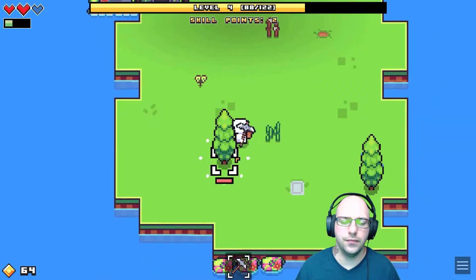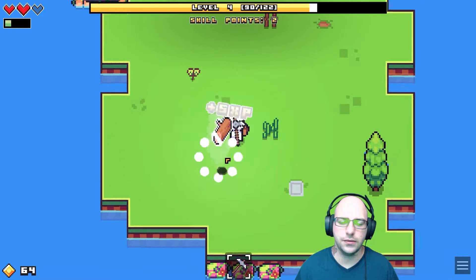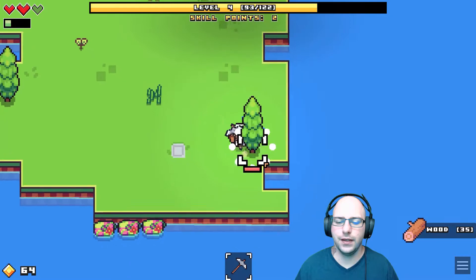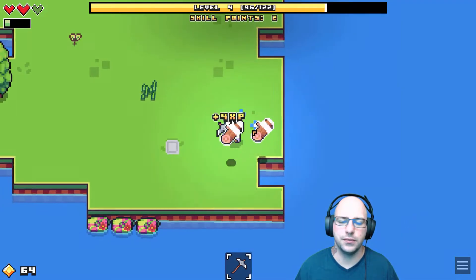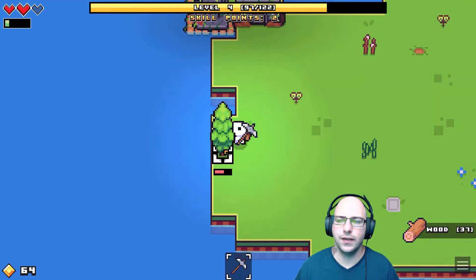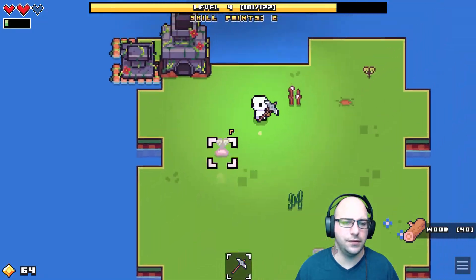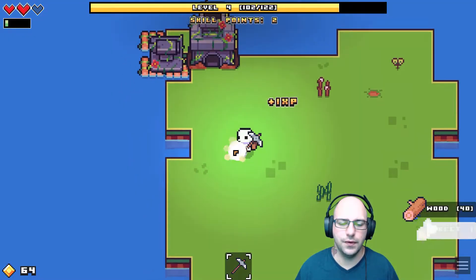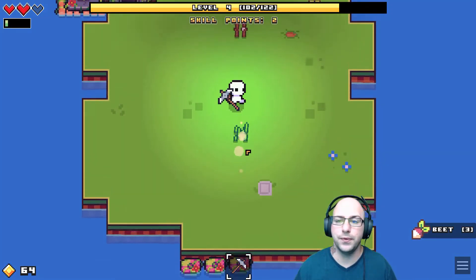All right, so we've kind of cleared the island a little bit. Two skill points we need to use, and just keeping up with the island right now. So we'll use our two skill points. We can also buy that next island. We have 64 currently. Beets so far are the best source of food, so I was very happy with that point placement.